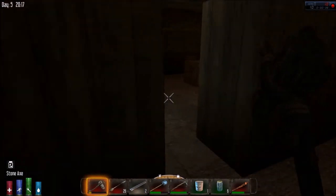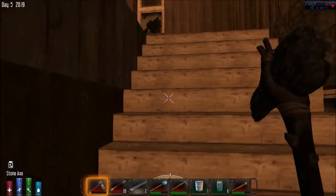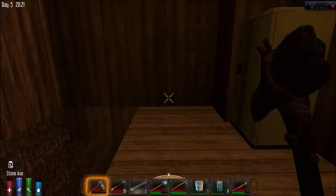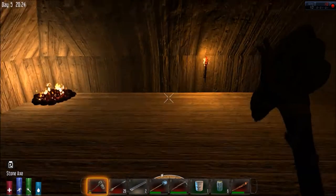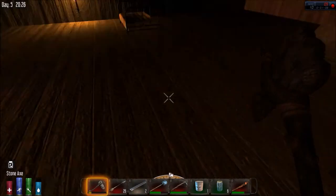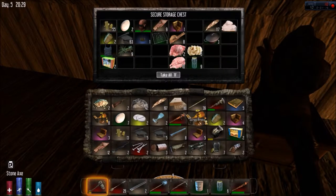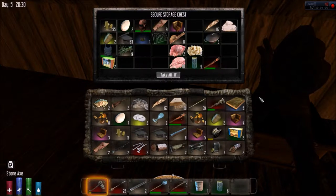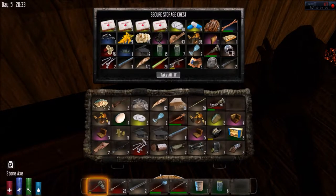It's almost 2100 hours - basically nine o'clock - which means it's getting dark. I need to get up into my little base. Whoa, what am I doing? Do I have a frame to block that with? No I do not. I'm going to have to find one or make one. Let's put this to rest and get organized - stack some of this stuff, put these nails here, put the brass here.